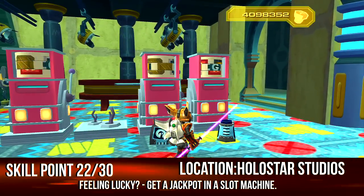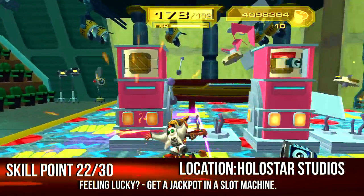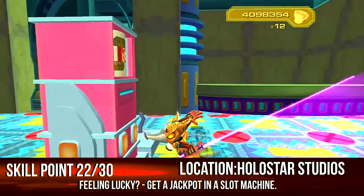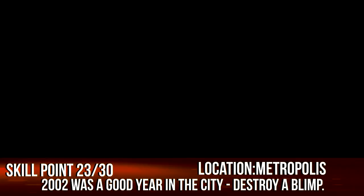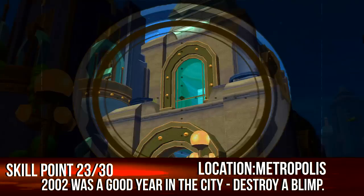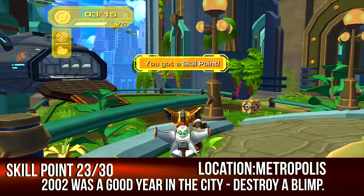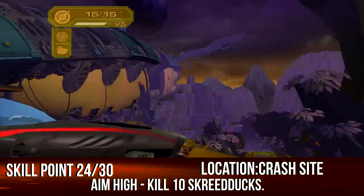Head to Holostar Studios and find the slot machine area — I actually passed it in my let's play. Just keep hitting all the slot machines and eventually you'll get the skill point. It took me about three tries. When you land on Metropolis, look around near the ship for a blimp with a Qwark symbol — snipe it and it'll go on fire. Kaboom, skill point!